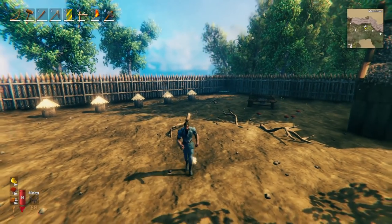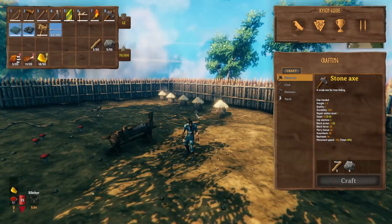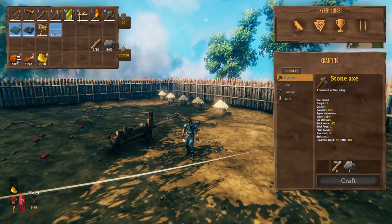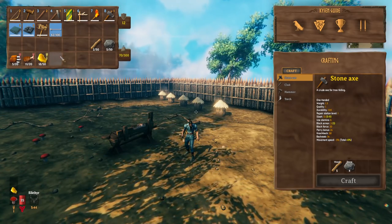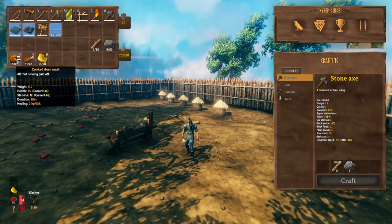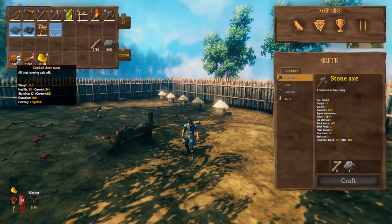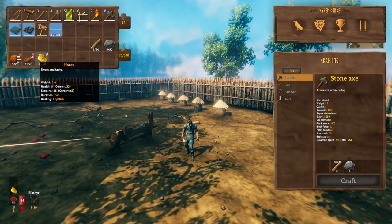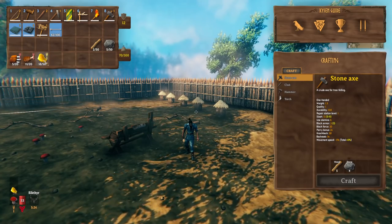Before heading to the burial chambers, let's talk about what to take with you. For food, I like to bring these three: boar and honey can both be farmed for basically infinite supply, and deer meat is more tricky early on but very useful at this stage. This combination gives a nice balance of HP and stamina, which is important when doing burial chambers. Take whatever foods suit your playstyle best.